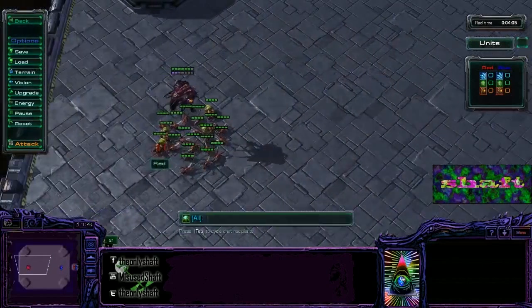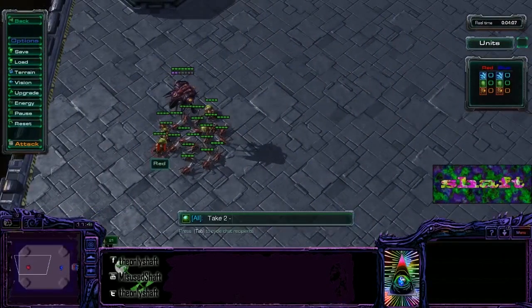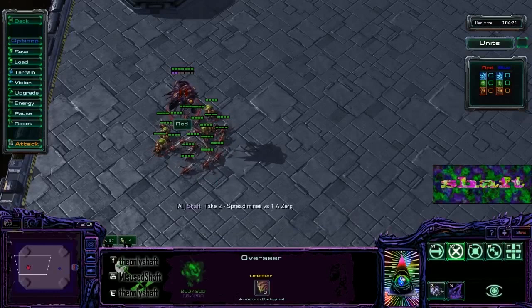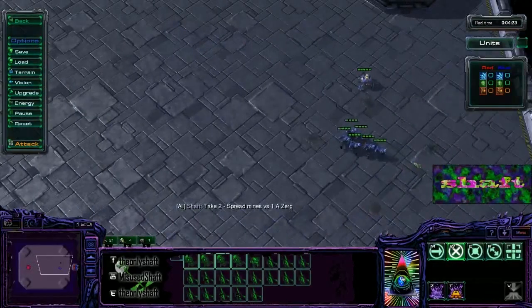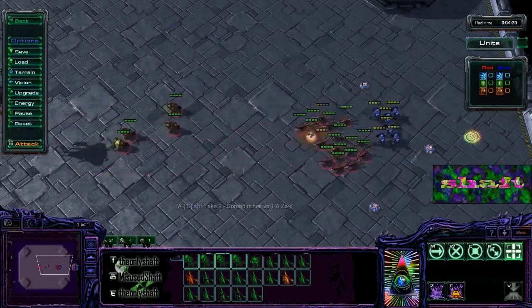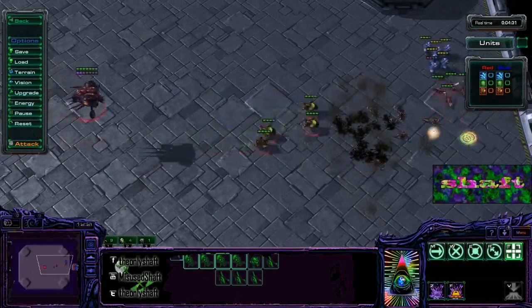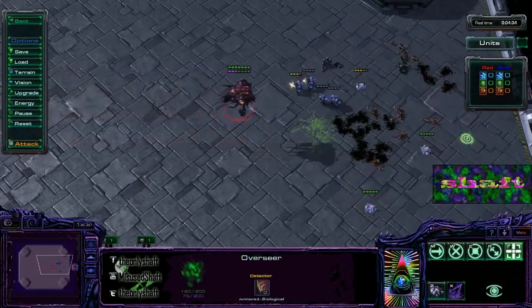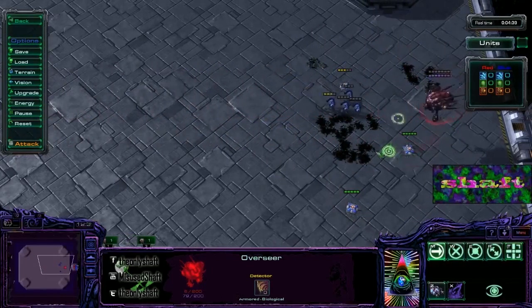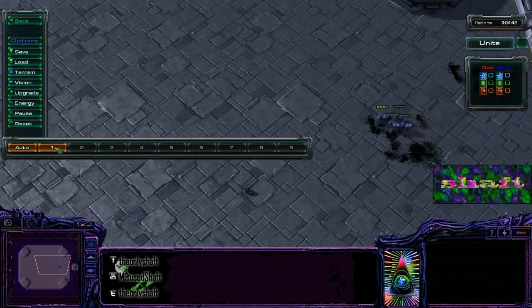As we're going to see in this next segment, we're returning to state with no micro from me. This director's cut shows take two: spread mines versus 1A Zerg. The numbers are 14 zerglings and four banelings against six marines and four widow mines.